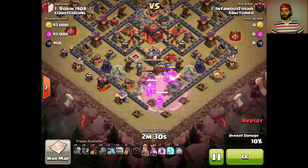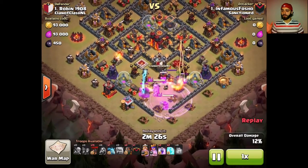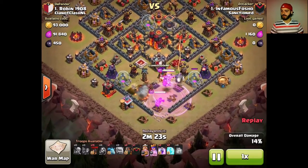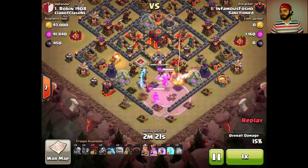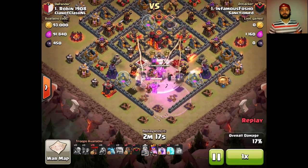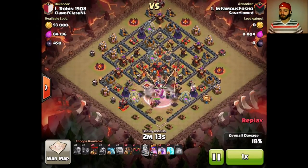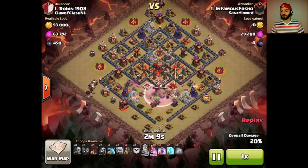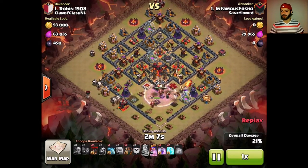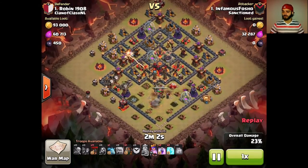I'm gonna rage my kill squad here because I want to take out these two air defenses and basically a big portion of this southern section of the base. The two air defenses and the archer queen are obviously the biggest priority. This is a stoned lalo loon — I have three golems, and then I also have the third lava hound in my clan castle because I'm not sure how many air traps we're gonna hit at the north part of this base.